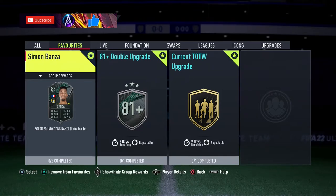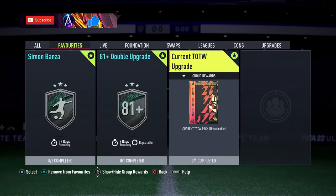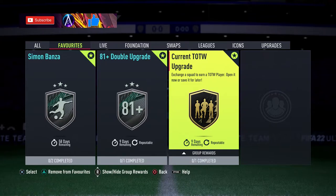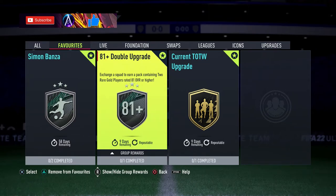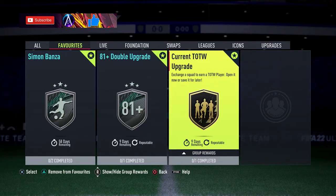Welcome back to another video. We've got a couple of things that have dropped today: the current Team of the Week upgrade and a repeatable that may be worth saving because Best of Team of the Week will likely be coming out on Friday. There's also an 81 plus double upgrade — rares go red golds for that — an 83-rated squad, and the Prime Gaming pack, so if you're an Amazon Prime customer, go pick that up.